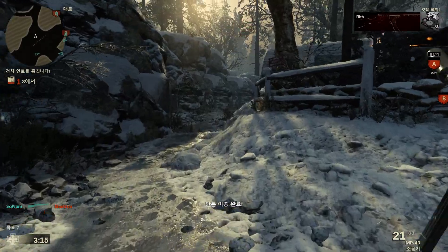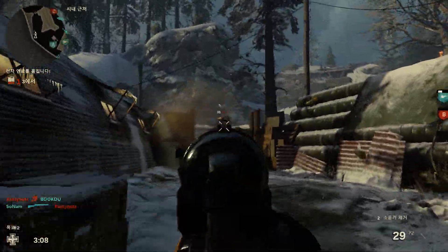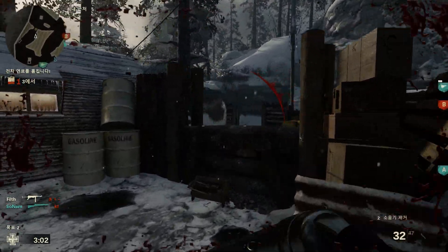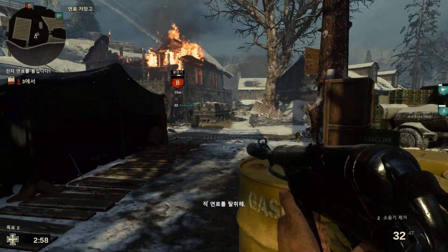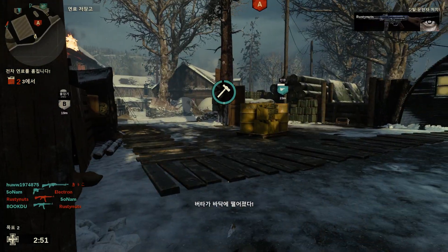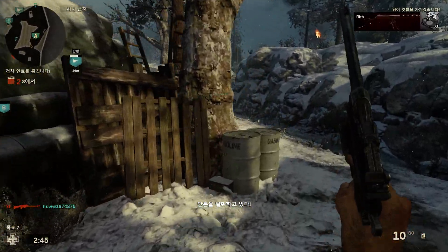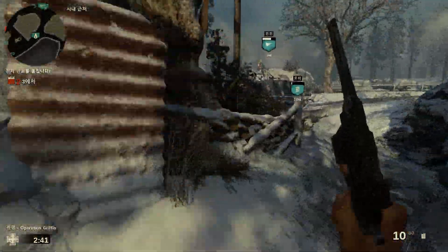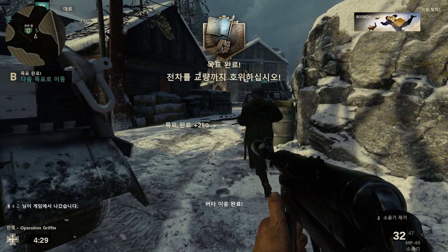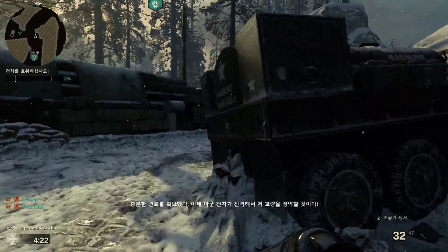A successfully delivered. We are stealing A. Take the enemy fuel! We've received A. B has been dropped — we are stealing B. We are grabbing A. B successfully delivered. We have stolen enough fuel — our tank can advance and capture that bridge.